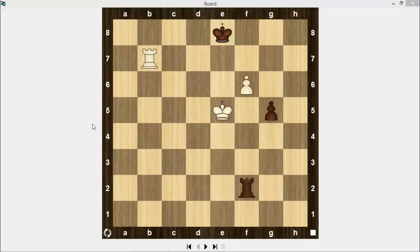What you should learn from this puzzle is that to win a rook endgame, you should keep your pieces active. If there is a chance to shield your king using your own pawn or your opponent's pawn, use it. We will continue with a new puzzle in the next lecture.